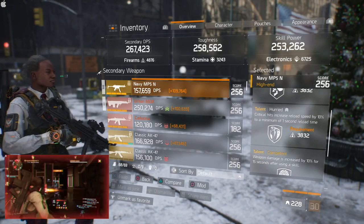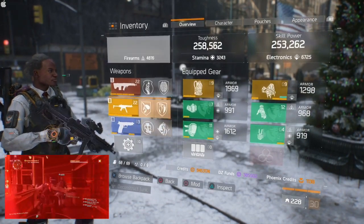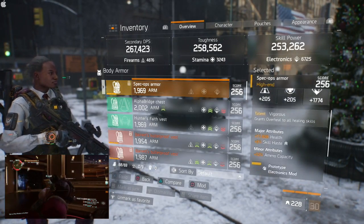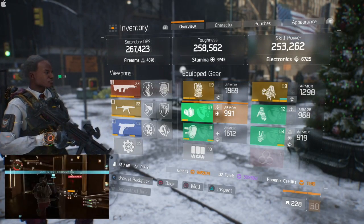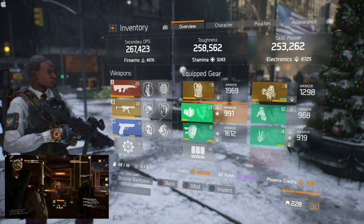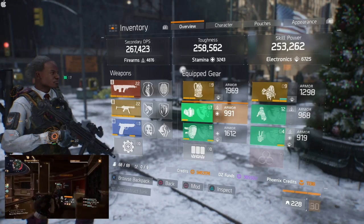The chest piece is Vigorous with skill haste and health. I have Electronics and skill haste mods to increase my skill power, because this is technically a skill power build. If need be, you can take some of the Electronics and throw it into Firearms.